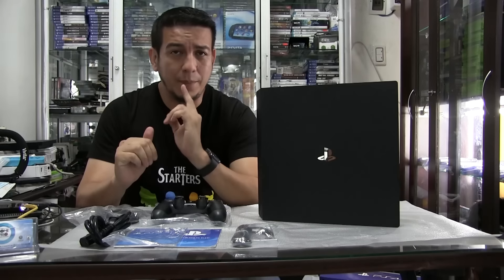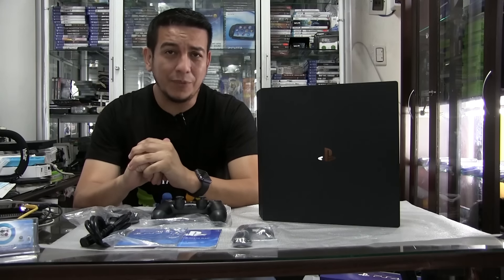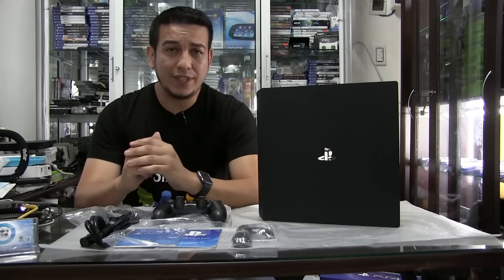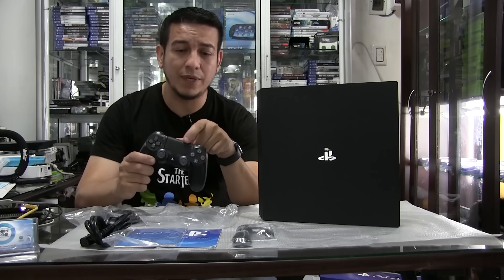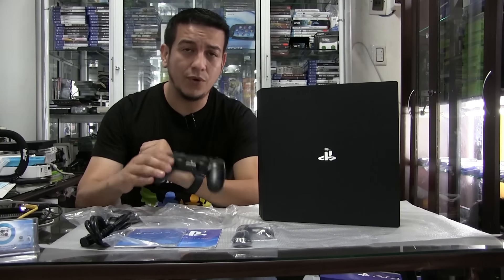Es más pesado, pesa cerca de 3 kilos. Un amigo me dijo que parece de 3 pisos. Sí, es un poquito más alto. Otro de los detalles diferentes es el control, que ya venía en la edición Slim. Justamente la parte LED de aquí arriba también alumbra, no solamente esta partecita.